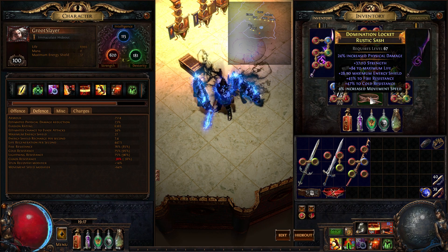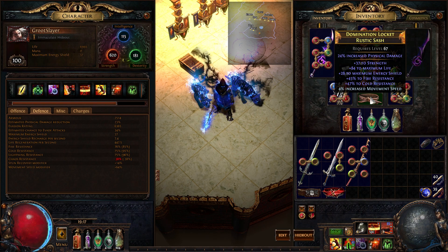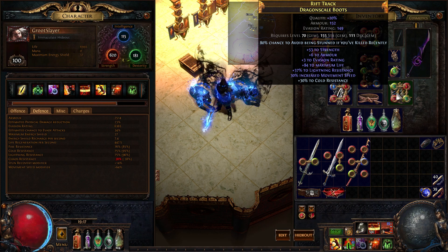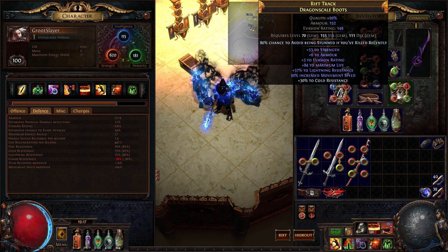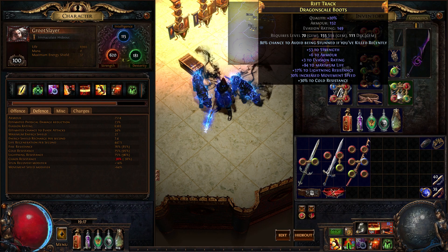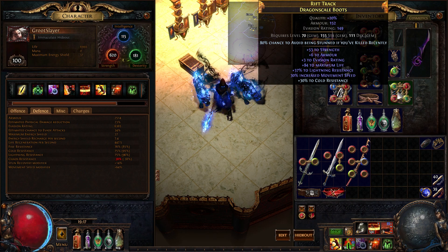For the belt: standard Life, Resist, Strength, Movement Speed. Ideally try to find a belt with an Open Prefix so you can craft Movement Speed on it. For boots: Life, Resist, Strength, Movement Speed. Movement Speed is not super critical but it is a huge quality of life. The enchantment you ideally want is either Increased Attack Speed if you killed recently, or Increased Life Leech per second if you killed recently. This 80% chance to avoid being stunned is absolutely useless for this build — I just haven't had a chance to swap it out.